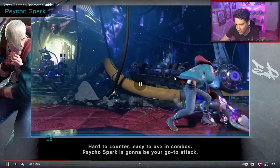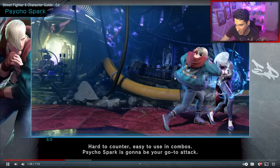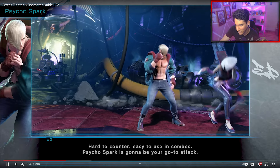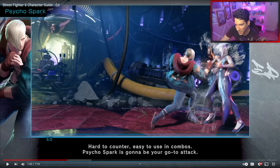It seems like it's minus two on block, so not bad for pressuring. It might work like Ken's EX fireball, which is minus two as well, or another EX attack.